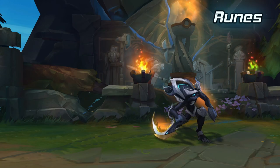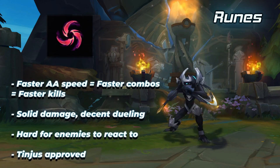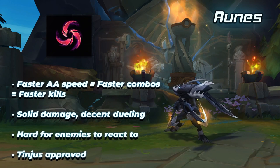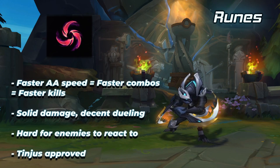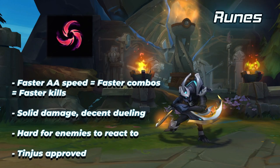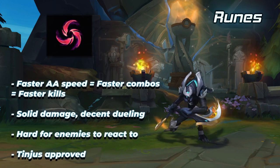There is one rune not mentioned yet — Hail of Blades. This rune just allows you to speed up your auto attacks, which speeds up the speed at which you can perform your combos. It means you can 100-to-0 someone in an instant without them being able to react because you're assassinating so fast. It's also pretty good for dueling in the early game. It's not recommended to the majority of people — you either love it or hate it — and it's meant to be a different way to play assassin Khazix.